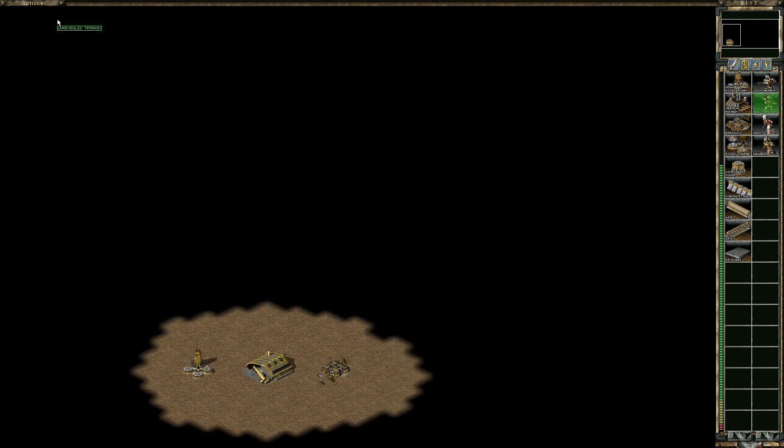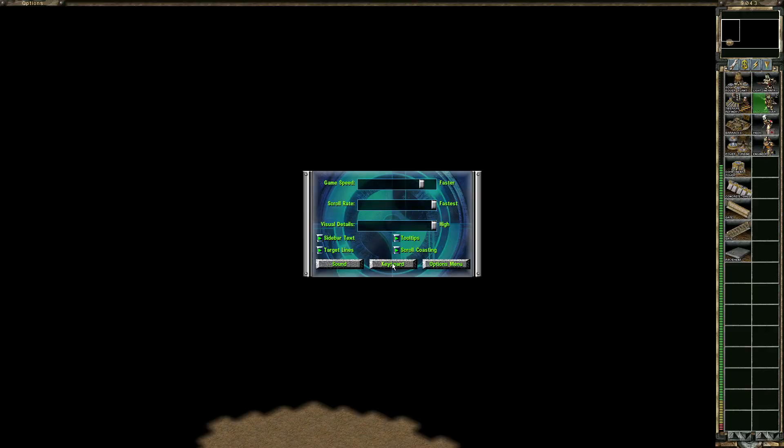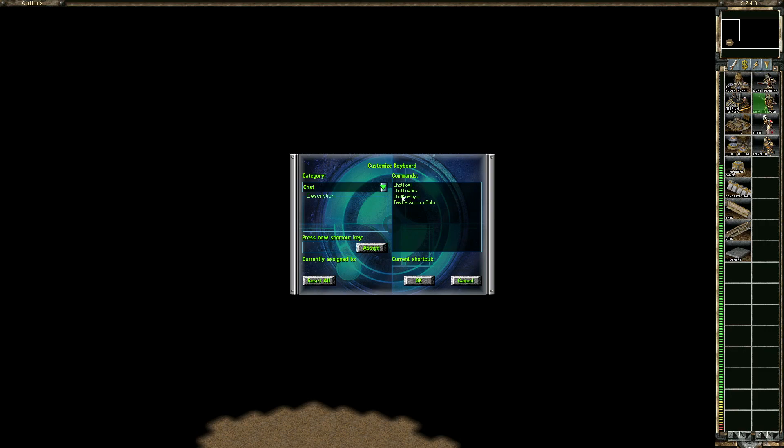First of all, top left, you have to go to Options, and then what we have here are the Game Controls. From Game Controls go to Keyboard, and here in Keyboard we have basically everything that we've been talking about — the questions that have been asked.